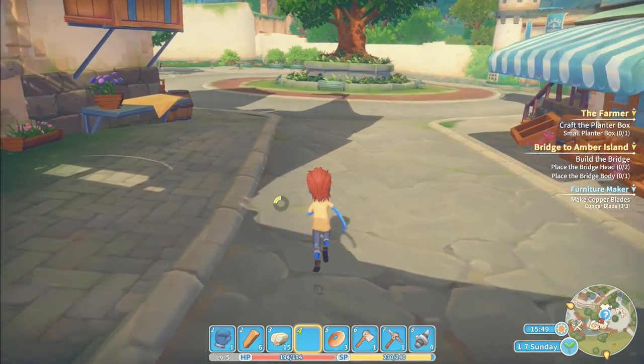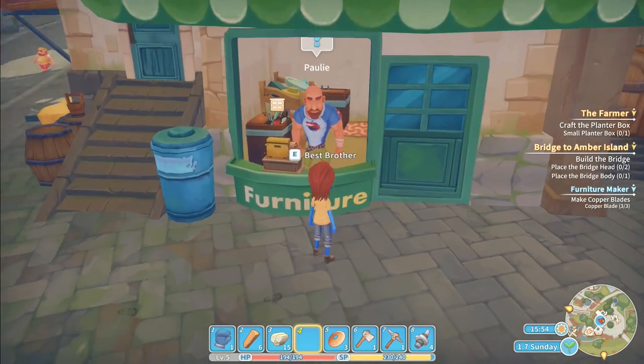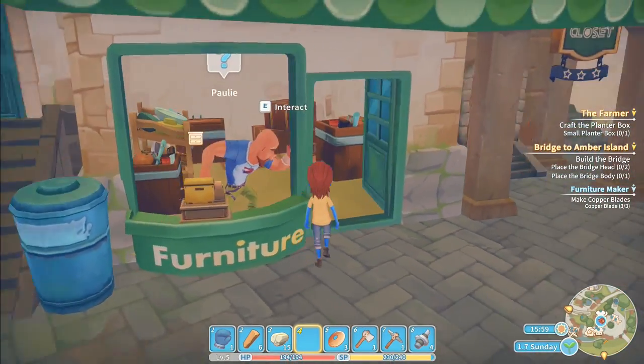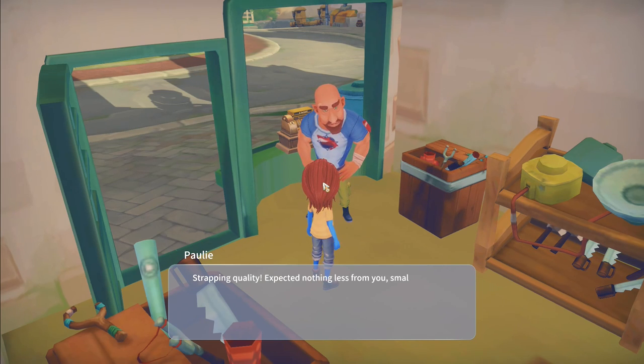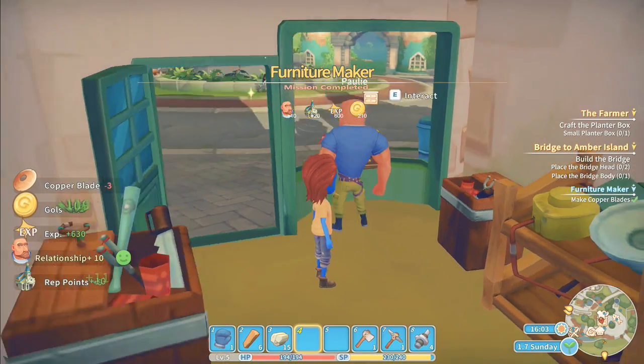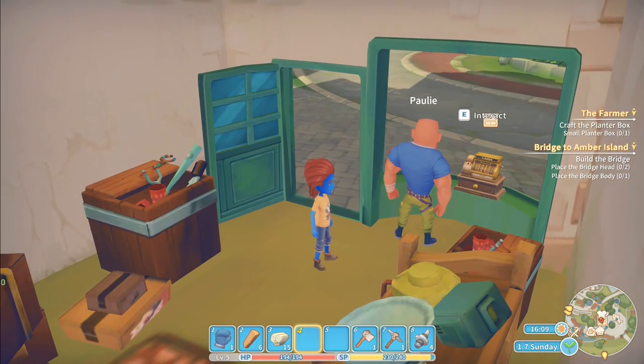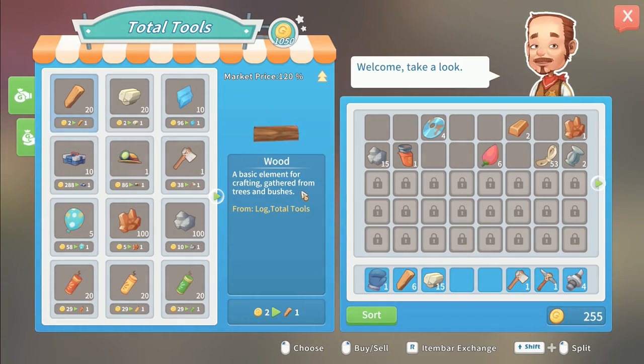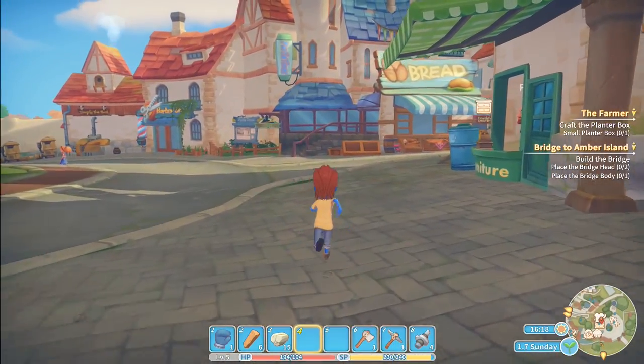I need to go in here and speak to him. 'Strapping quality - expecting nothing less from you, small-ish builder.' 210 gold! Nice - relationship plus 10 reputation points, those have increased. Now I can go to Total Tools over here. Wait - seriously? That's a bit expensive. I need two of them. I need to be able to get my upgraded tools and I don't even have one - 288 gold.